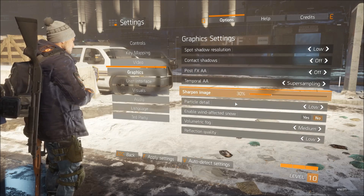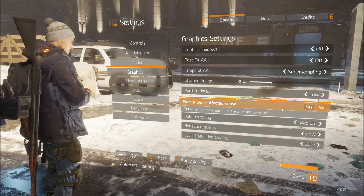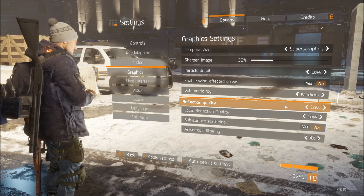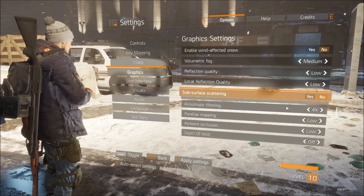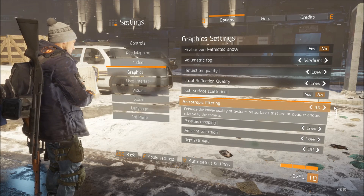Sharpen image 30%. Particle detail low. Enable wind affected snow: no. Volumetric fog medium. Reflection quality low. Local reflection quality low. Subsurface scattering low.